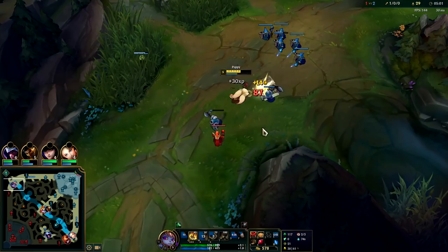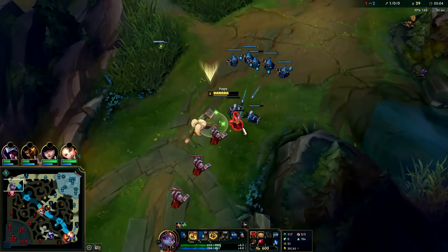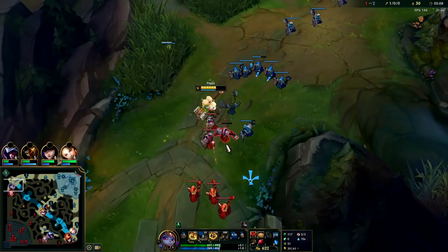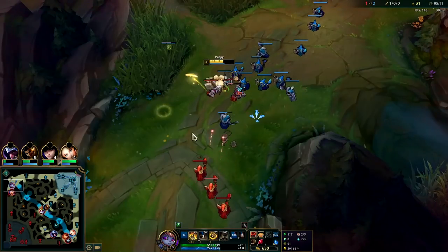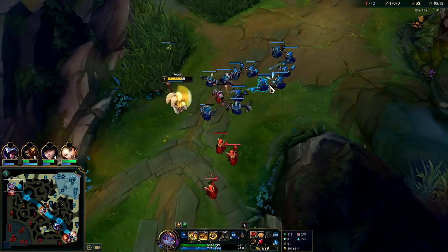Since we're below half mana and almost half health, we'll go ahead and use a biscuit. Biscuits are best used when you're low on health and mana - they give you more the lower you are. You can also use them to surprise people in fights; they'll think they're going to kill you and then all of a sudden they can't - you get a bunch of health and mana back pretty much instantly.